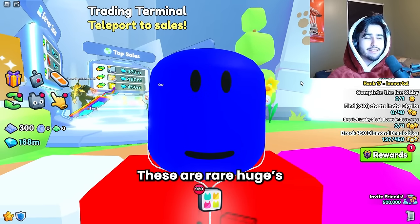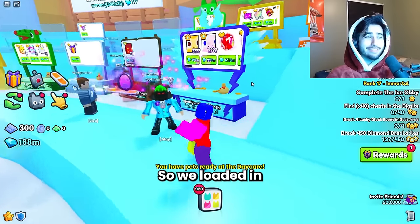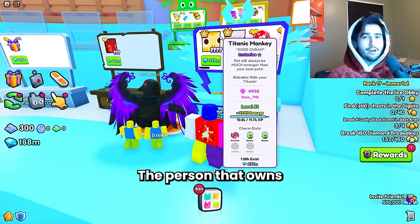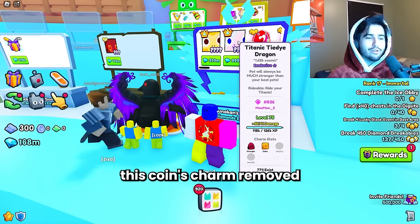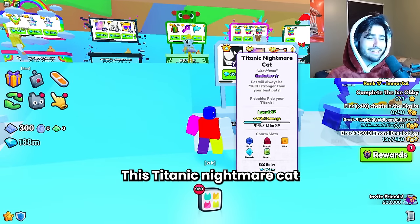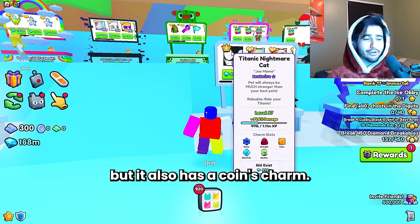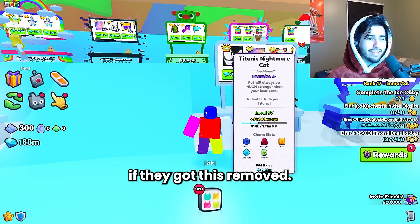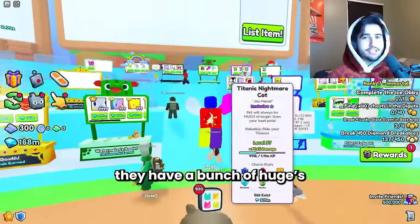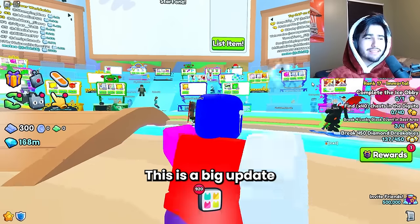I don't know why people put these charms on their huges, especially the rare ones. These aren't even rocks — people are putting these charms on rare huges that cost millions and millions of diamonds. We also found a titanic that has a coins charm on it; the person that owns this titanic could actually get this coins charm removed and the value would go up so much. This titanic nightmare cat actually has basically one of each charm on it but also has a coins charm, and the value would go up tremendously if they got that removed.